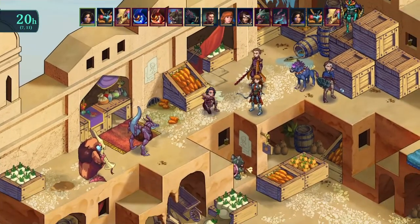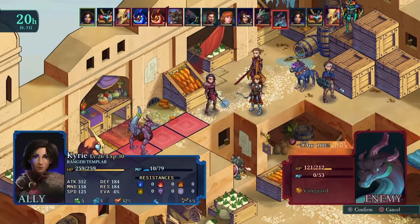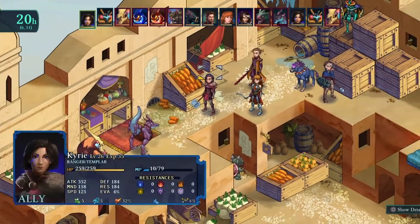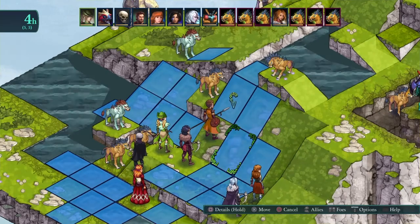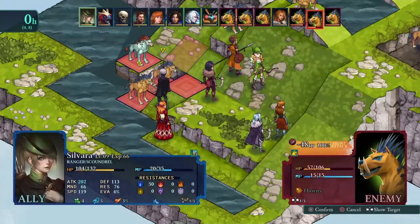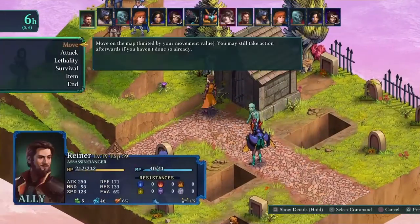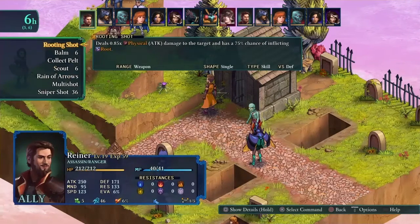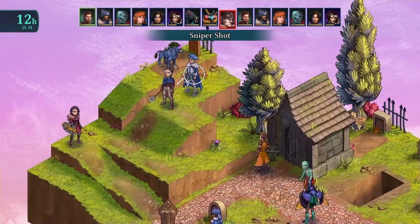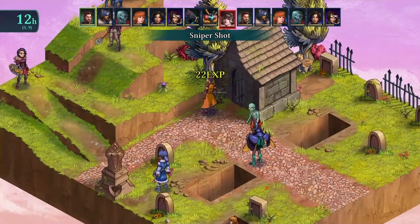Next up is Rain of Arrows — this is a line attack you can use with bow or melee, and you can potentially hit several different enemies in one shot if you line it up properly. Great early AOE skill. Then there's Multi Shot, which is amazing — it affects a cross pattern like a spell effect. And finally Sniper Shot does massive damage when you have enough magic points to use it.